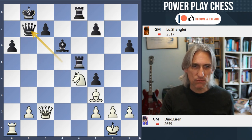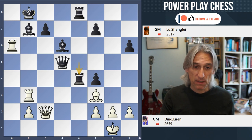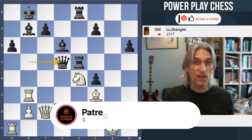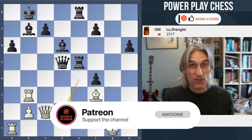What about Rook takes Bishop? No, not good enough — Queen takes is fine. And if Rook takes Pawn, Rook takes, and again Black is doing well. So the only winning move here is this backwards Knight move, Knight D2.